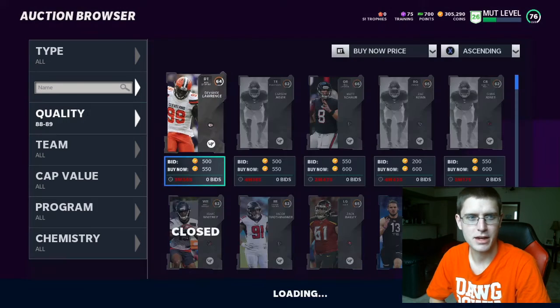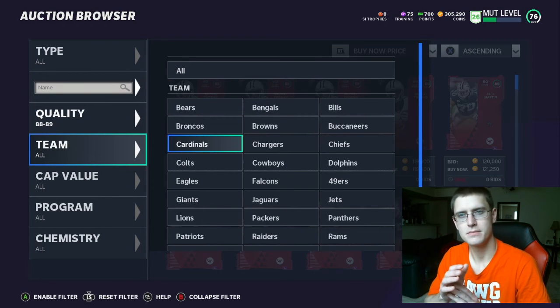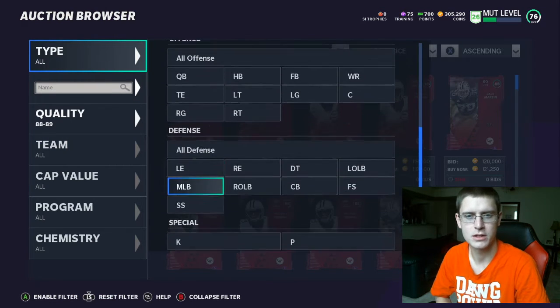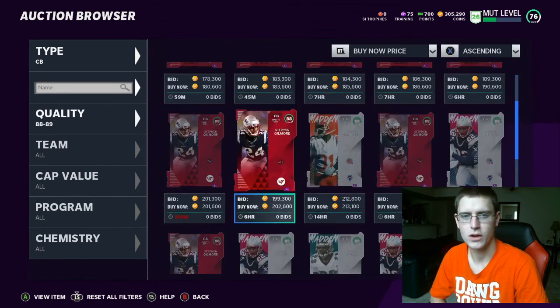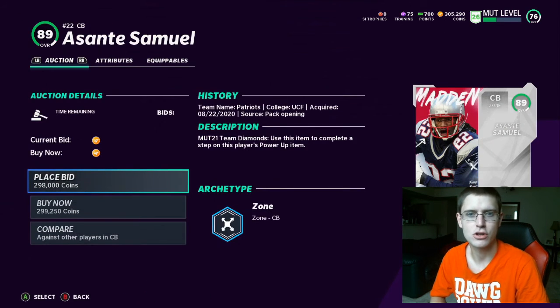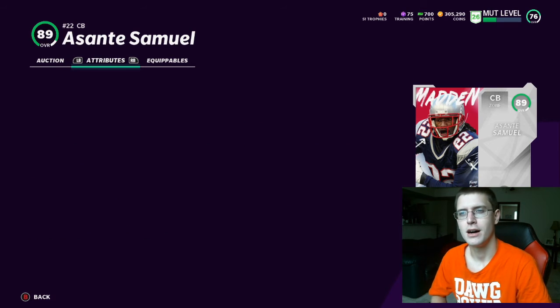Those cornerbacks are pretty pricey right now — about 300,000 coins — but I think their prices will come down a little bit during this time and then go back up. Once the packs kind of stop flowing, I think they'll drop about 50,000 from where they're at, and then probably go back up in week one or week two to about 350,000 to 400,000. Asante Samuel is a beast — you've seen these team diamonds; they are freaking amazing, really really good cards. Keep your eye on that.